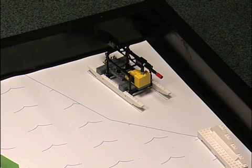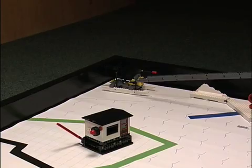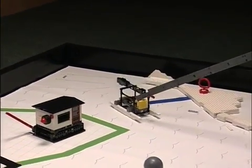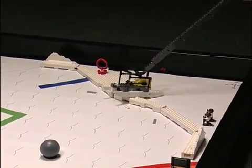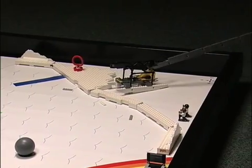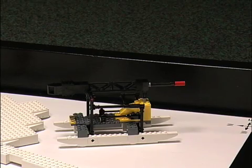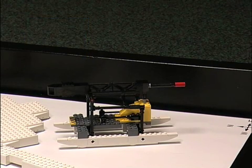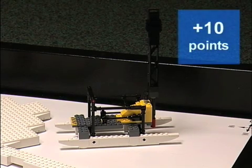Deliver an Ice Core Drilling Machine Mission. Move the core drilling machine to the research area. For the machine to score, it must be making direct contact with the research area model and or the mat within that model, but it must not be touching the mat outside that model. The scoring machine is worth 20 points. The drill assembly raised completely vertical is worth an additional 10 points.